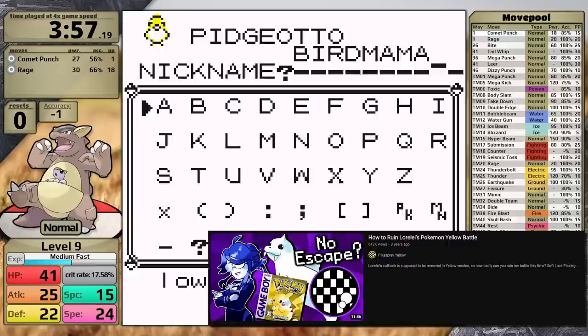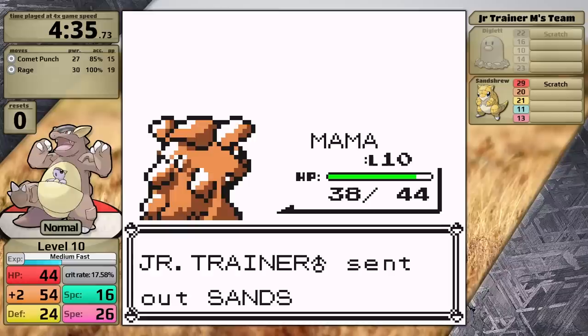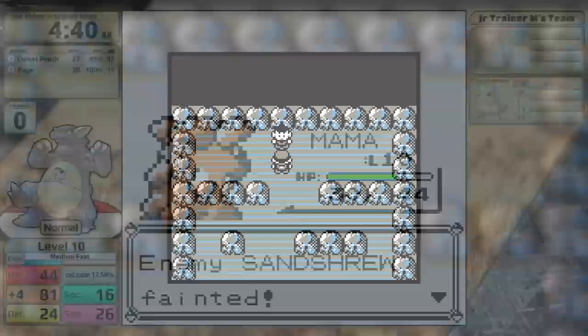So let's catch up with where my Pokemon Yellow playthrough is. I'm just defeating the Junior Trainer in Brock's gym, and as a medium-fast growth rate Pokemon, this means I've only reached level 10. This is over a damage rounding threshold, so it makes sense to face Brock at this level. After all, his Geodude is level 10 and his Onix is only level 12 in Pokemon Yellow.